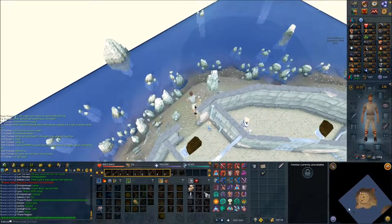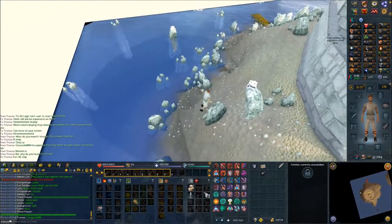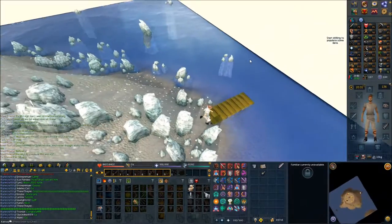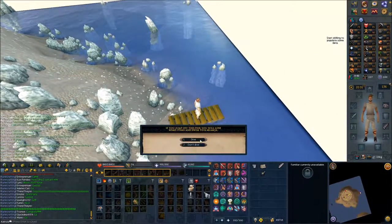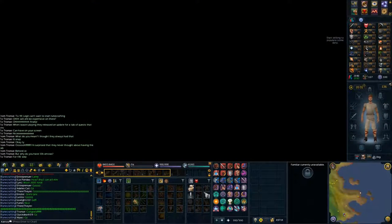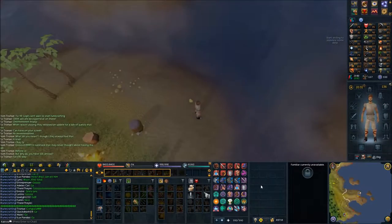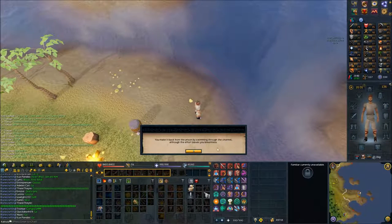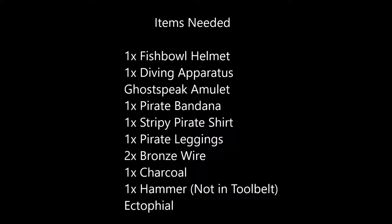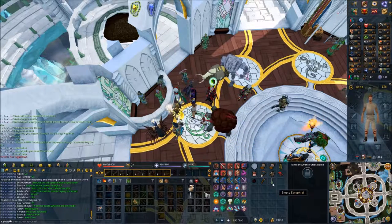Now head to your east outside — there should be a dock. Dive off the pier and say 'dive.' Now make your way to any bank. I'm going to put up a list of stuff you need. Once you have all the items, use your ectophile.